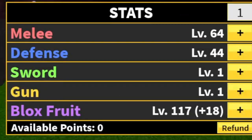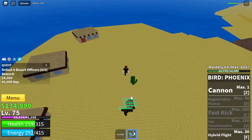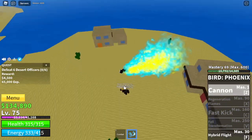Stat check: Melee 64, Defense 44, Black Fruits 117. Next up is the Desert. Our target is the Desert Officers. Hit them from above so that you won't need to lure again. Make sure to aim properly so that you can save time — that's my technique here.